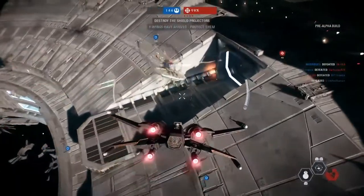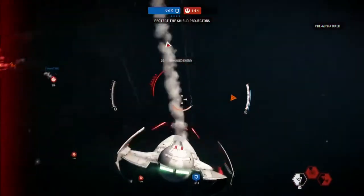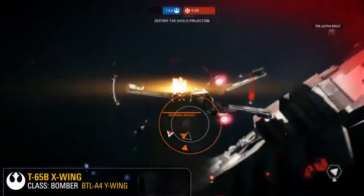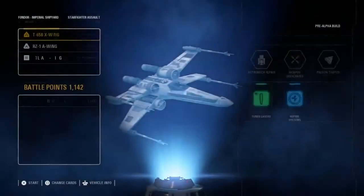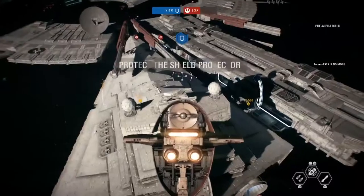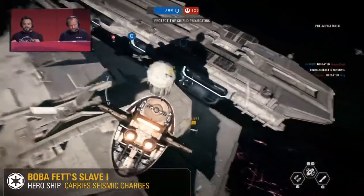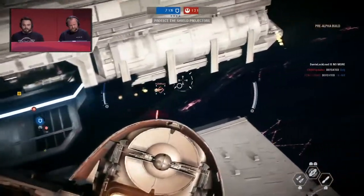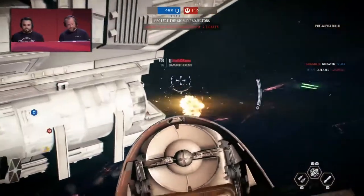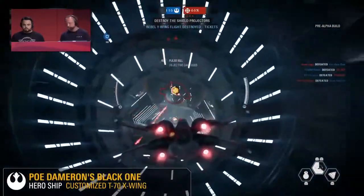Poe's a natural leader, so he's got an area-of-effect ability that can help his friends out around him. We also saw another hero ship — the Millennium Falcon, piloted by Han Solo and Chewbacca. And here is another iconic ship in the Star Wars universe: Boba Fett's Slave I. What do we have to watch out for with this bounty hunter ship? He's got pretty much everything in Slave I — concussion missiles, ion cannons, and a seismic charge.